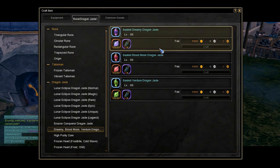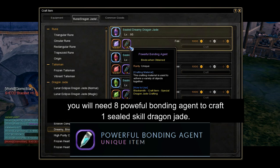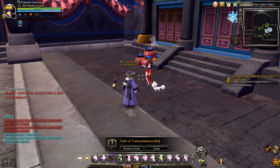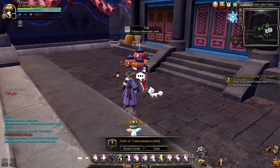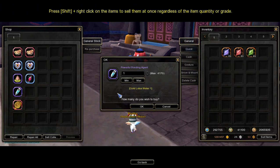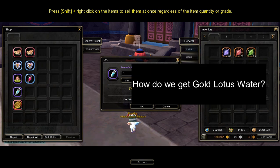Now that you know how to get skill jade fragments, let's focus on obtaining the next material, which is the powerful bonding agent. To craft a skill jade, you will need 8 pieces of powerful bonding agent. Powerful bonding agent can be purchased from the NPC named Palace Attendant Jukwalyong, located in this part of Red Lotus Palace main streets. To acquire it, simply speak to her and select the gold lotus crown shop. Inside, you will find the powerful bonding agent. To purchase one powerful bonding agent, you will need 1 gold lotus water.